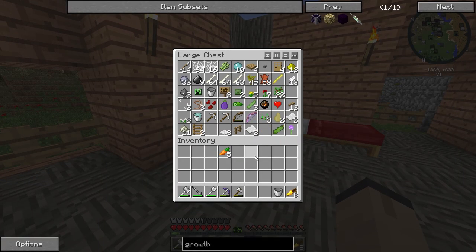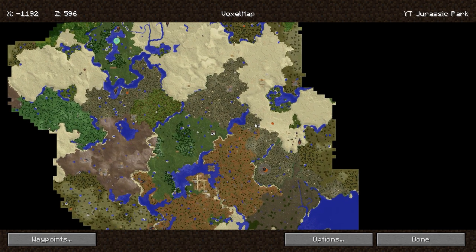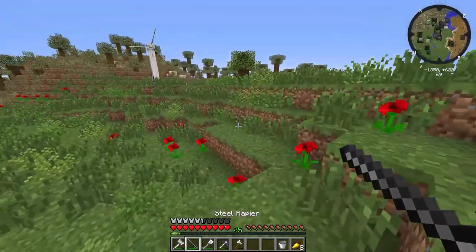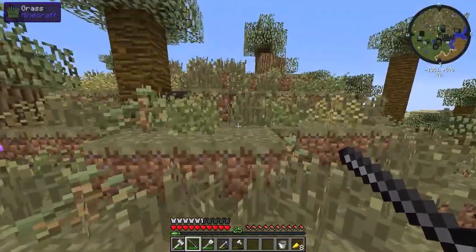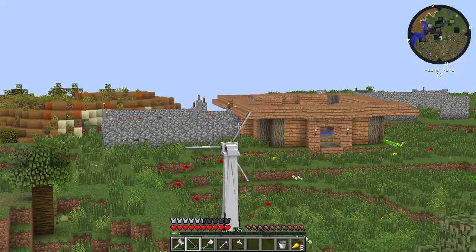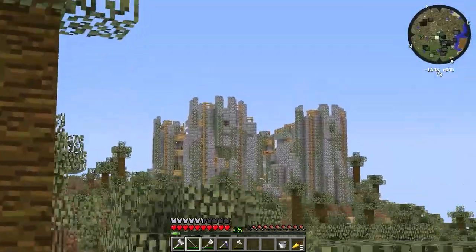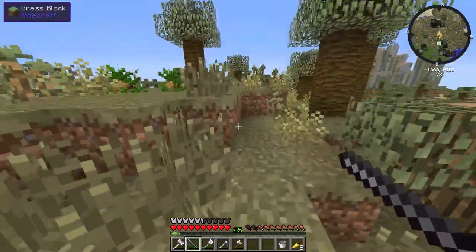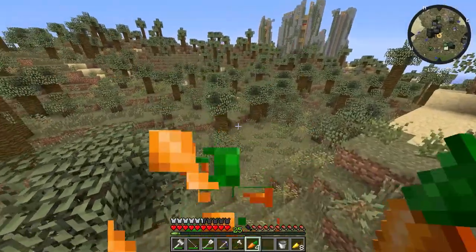We need cactus green, which we don't have. We have to make a little trip to the sand biome, which is just nearby. While we're on the way we can take in the beautiful views across this land - I think we've chosen a really good spot to build this Jurassic World. My base does look good! I'm really liking how it looks. Let's keep going because we need some cactus green - I want to see how well these serums work.